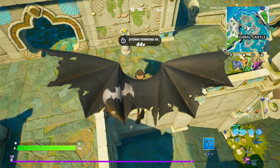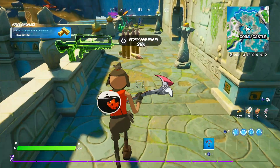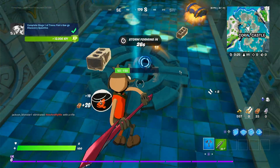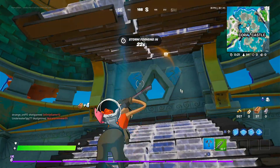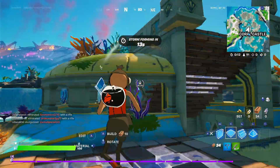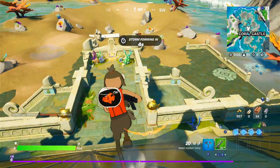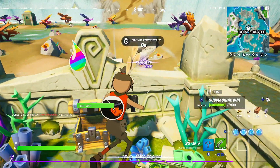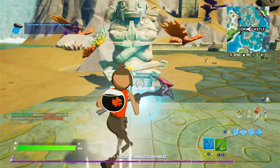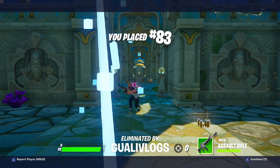Alrighty, we are here at everyone's absolute favorite place — totally no one hates this place — Coral Castle, and I am going to be getting the paints here of course. I am having some trouble getting up there. I assume it is up here, it might not be, you never know. There is another paint splash. Look at this bot — I am usually in bot lobbies for no apparent reason. These are frozen blue, so I believe they get you a frozen fish stick style of some sort, I do not remember.